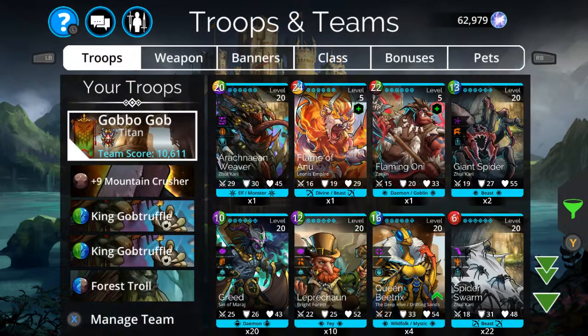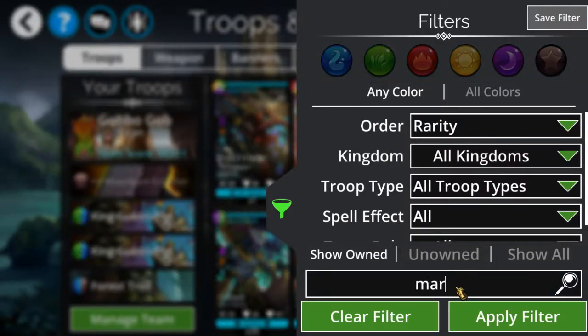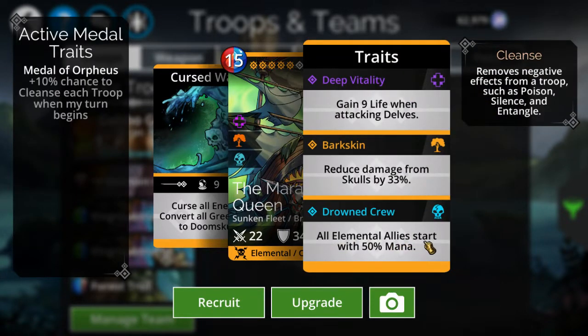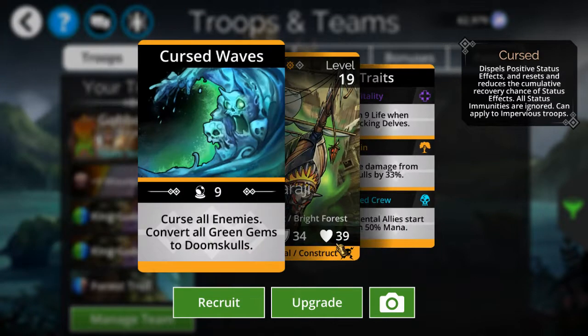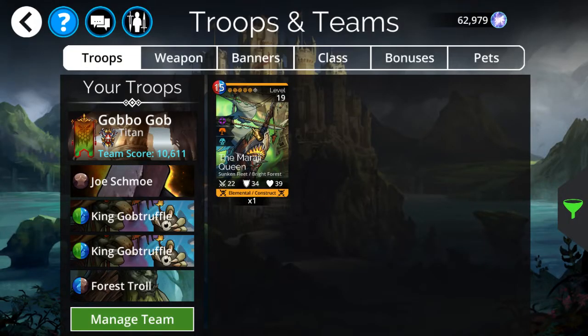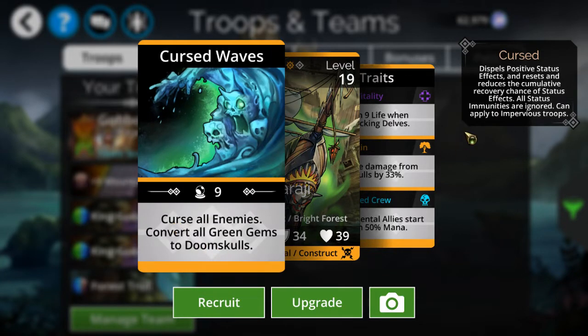There was another card I was using called the Mirage Queen. The big thing with her is all elemental allies start with 50% mana. And with cursed enemies it gets rid of all their buffs. With a lot of these debuffs there's a cumulative 10% chance to recover each turn, but if you curse them, that reduces to a cumulative 5% chance. It also bypasses immunities as well.